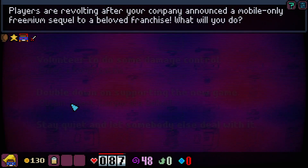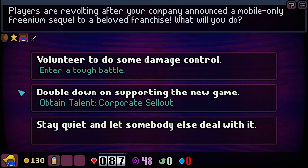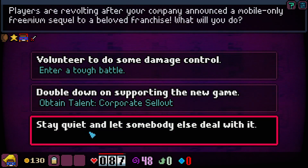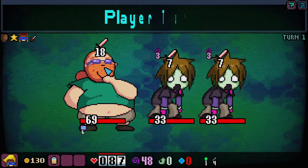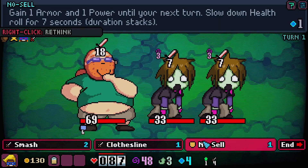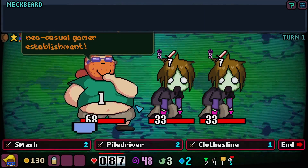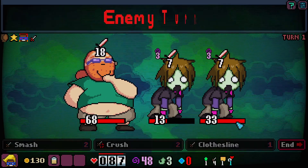Players are revolting after your company announced a mobile-only premium sequel to a beloved franchise — sounds like Diablo Immortal. Options are: double down on supporting the game, attain corporate sell-out as a talent, or stay quiet and let somebody else deal with it. I think we volunteer and do a tough battle because we'll get some good wages out of it. We're going against the neckbeard — I say we do No Sell, then clothesline the neckbeard, pal-driver one of these guys, and then end our turn.